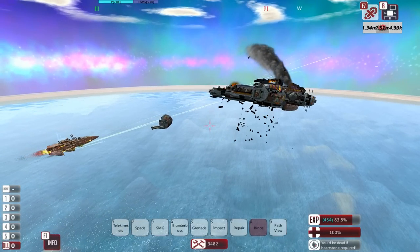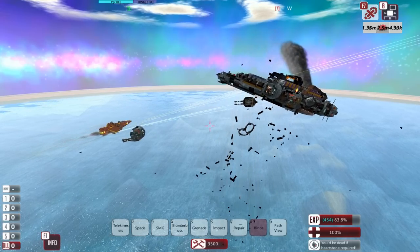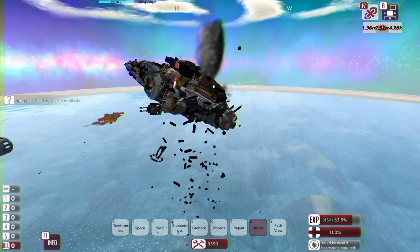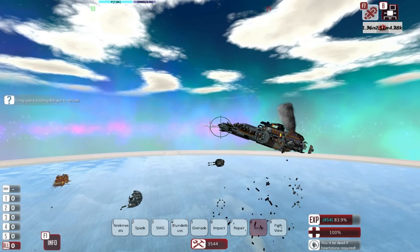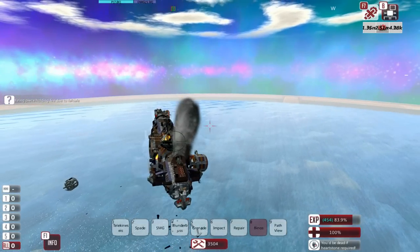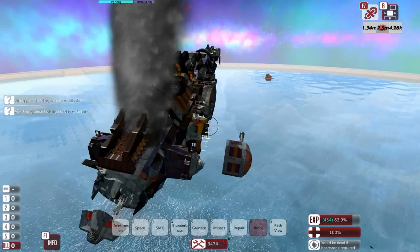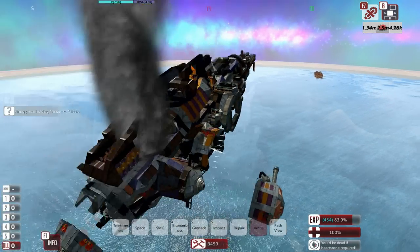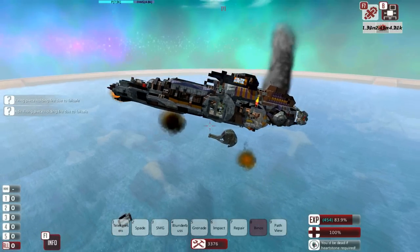Now we're broadsiding again. It seems like our turret was slightly better than theirs and we may win this. Yay for heat shells — those little particles coming out are the fragments from the heat shells essentially going through the target. I think the internal damage may have won the day here. Two damaged! We have actually won! You may have looked better than us, but in the end a big gun wins the day.